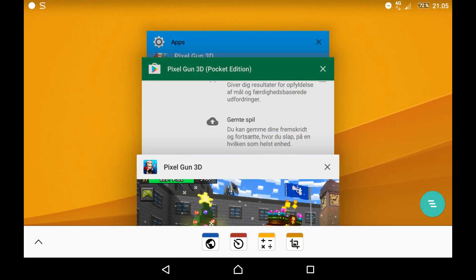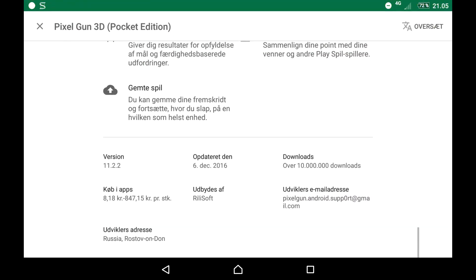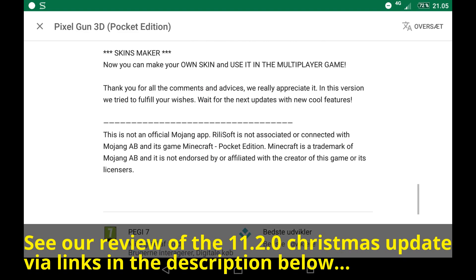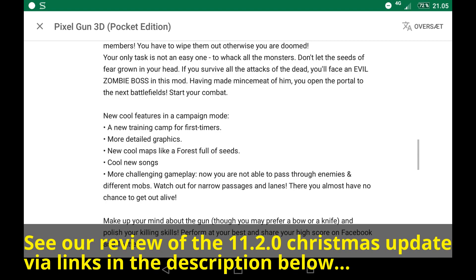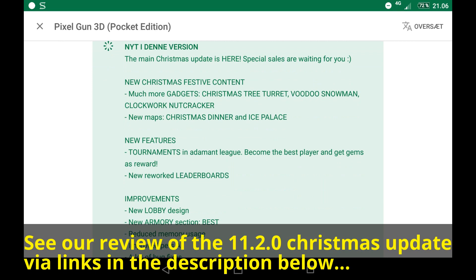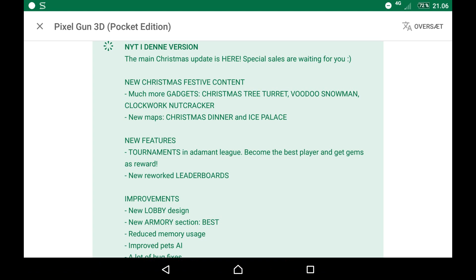I haven't tried it or anything — I wanted to show you first — but it looks really, really awesome. As you can see here, we are now on version 11.2.2, and in the description RileySoft is writing that there is a new gadgets and a new map: Christmas Dinner and Ice Palace. Ice Palace was already in the first Christmas update, 11.2.0.